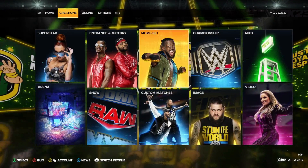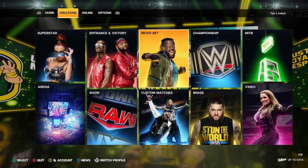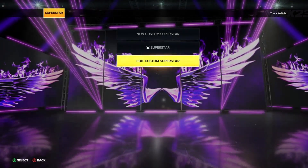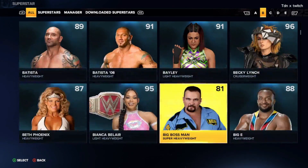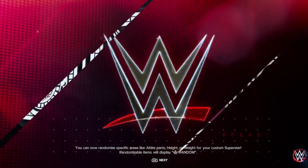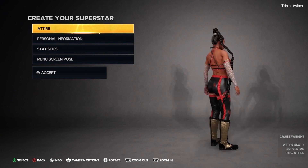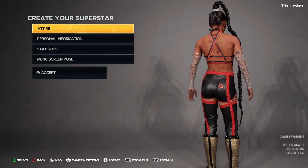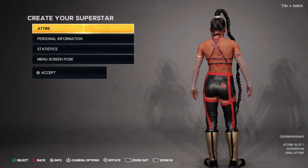Next I want to show you guys the updated superstars — there's a whole bunch of stars that have been updated. Also, another hidden thing found: on the base game Becky Lynch model, the back of the pants no longer says 'Becky's back.' When you go up to the back, it doesn't say it anymore, which is pretty cool.